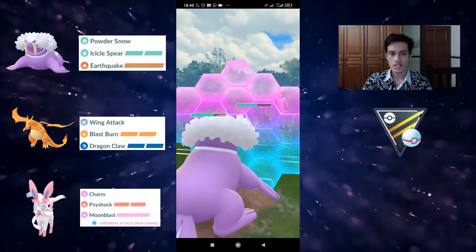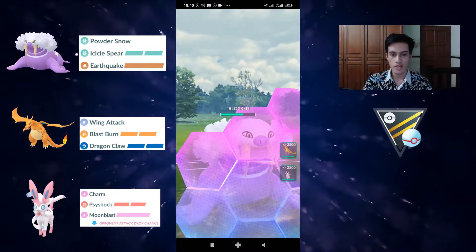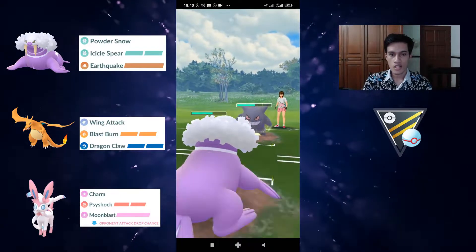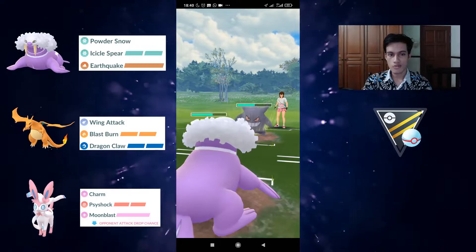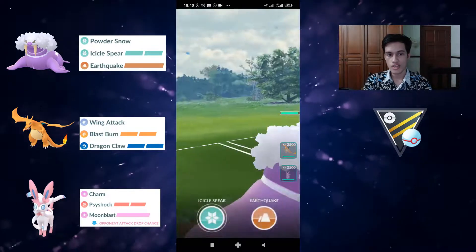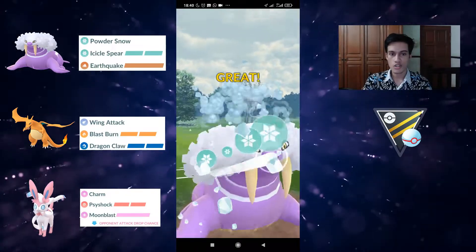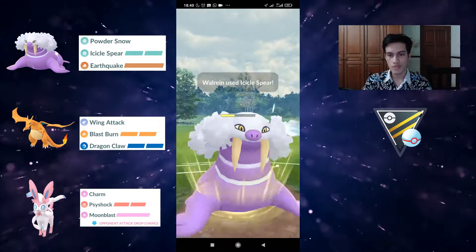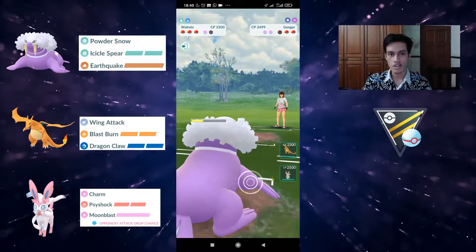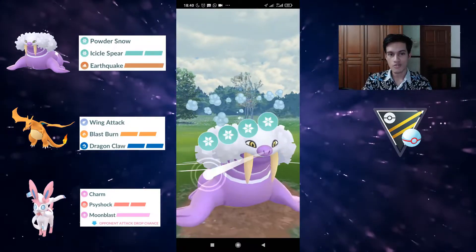Next game, we have a Gengar in the lead — Gengar is also a problem because it is very spammy with Shadow Claw, Shadow Punch, and Shadow Ball. It also has the potential to get to a Focus Blast which will one-shot Walrein. We shielded the first one just in case it was a nuke move — Shadow Ball or Focus Blast — but it was Shadow Claw, so we just let the next one go.